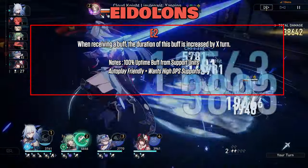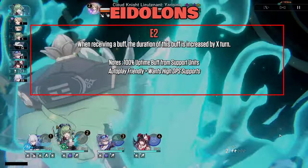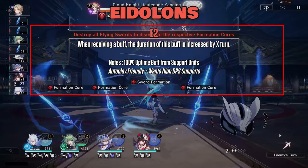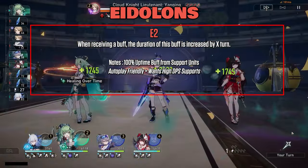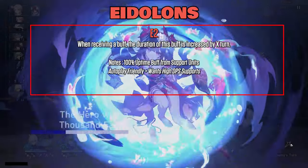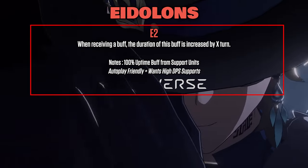E2: when receiving a buff, the duration of that buff is increased by X turns. This helps to keep up the damage output for the Enhanced Skill action forward, and also synergizes well with high DPS support units. For Bronya, her Skill and Ultimate buff will be at near-100% uptime. For Tingyun, Sparkle, and Ruan Mei, their Ultimate buffs would also be at 100% uptime — making it totally viable to even run both Bronya and Sparkle in the same team comp.